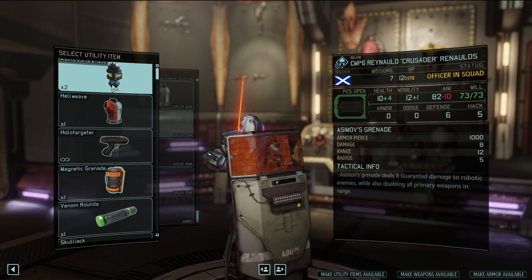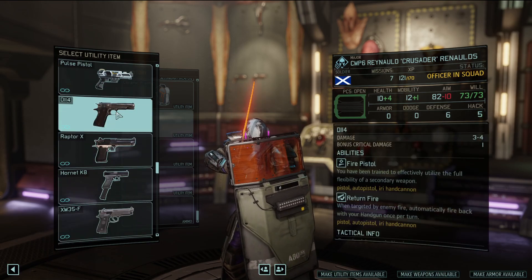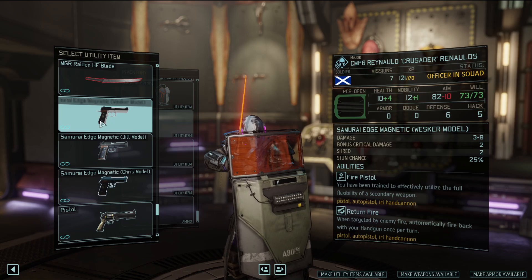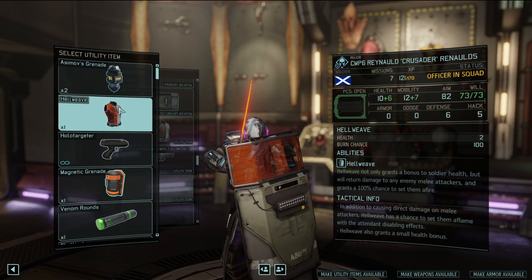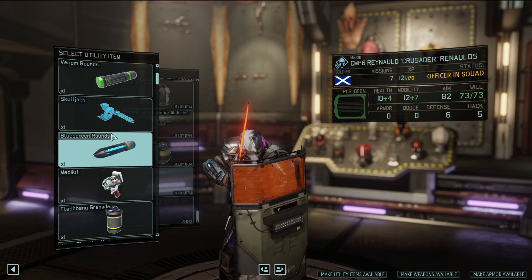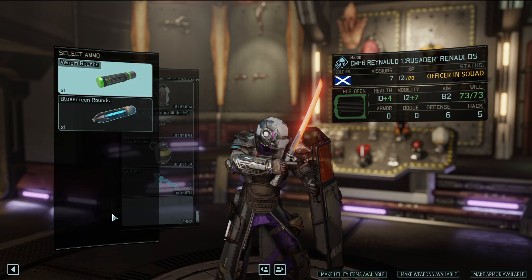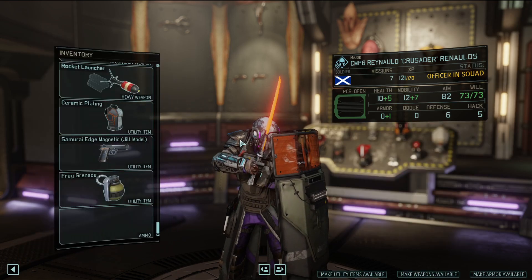I'll give him a rail pistol - actually the jail model for more mobility, that's just a good idea. A grenade just in case. He's a good candidate for the skull jack - he can go up and slap someone in melee and they can't do much to him. Especially not with a flamethrower or rocket launcher. I'll go with the rocket launcher - it's so good. Give him the superior Elerium coating to make it better.